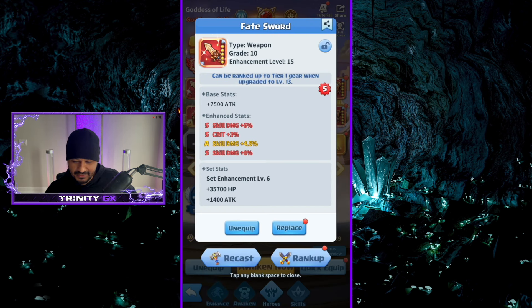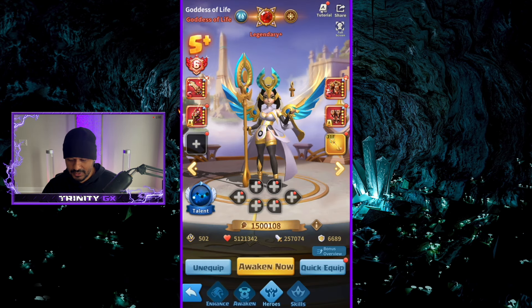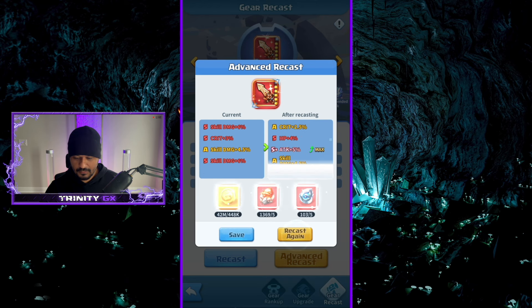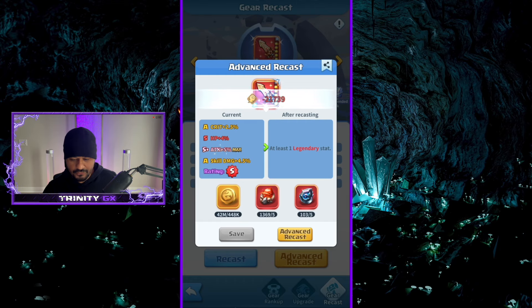As you can see we have skill, skill, skill, creep — why are you rolling all that skill damage? I have way too much skill damage. I have like seven, eight blades with it — I'm tired of seeing skill damage. So recast, advanced recast — we got crit, HP, attack, skill damage. For now I'm going to save that because we do have the HP — not too bad.